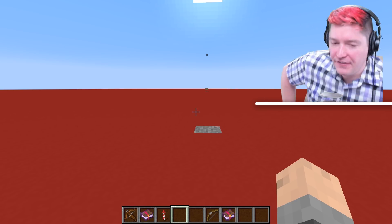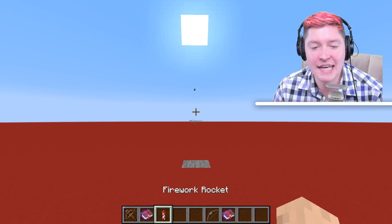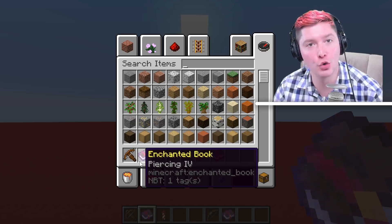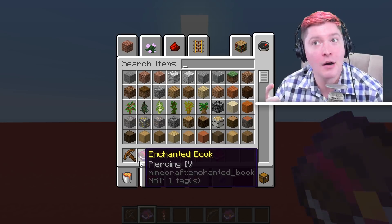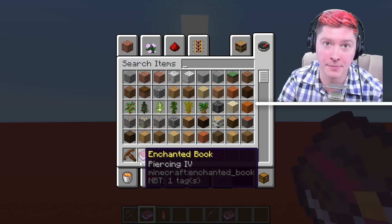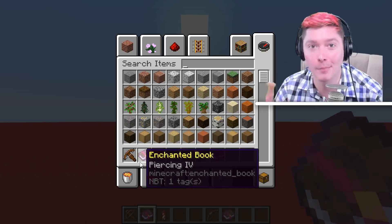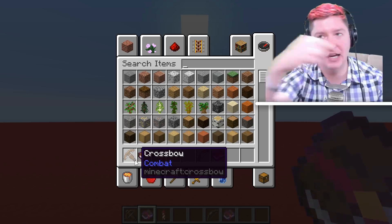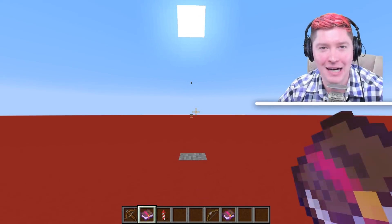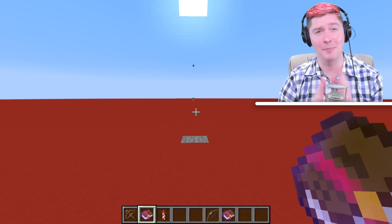Next, let's talk about a few more features of the crossbow. You do have the piercing enchantment, which means that the arrow will pass through mobs equal to whatever the level is plus one. So if you have level one piercing, it'll go through two mobs before stopping. Level four, which is the highest level, will go through five mobs. However, in survival there's not a whole lot of times that mobs sort of line up behind each other, so that can be sort of an issue.